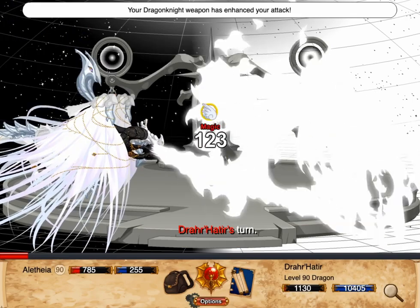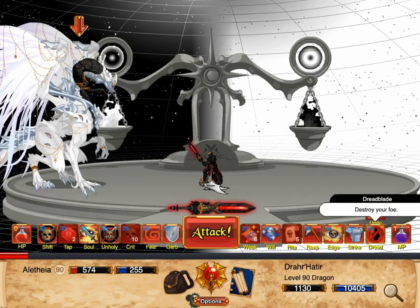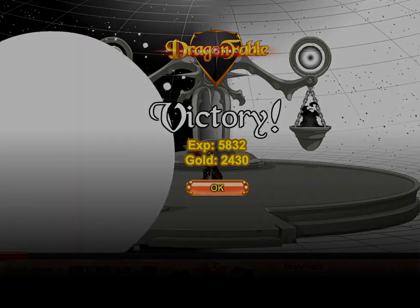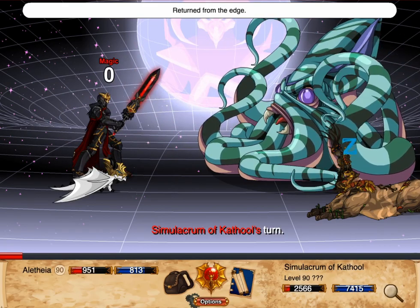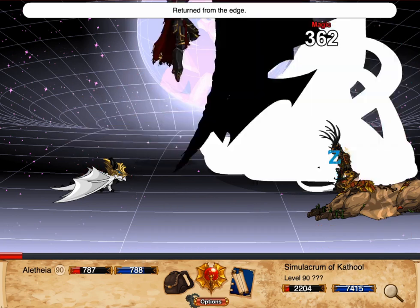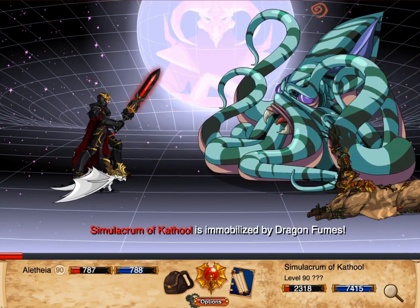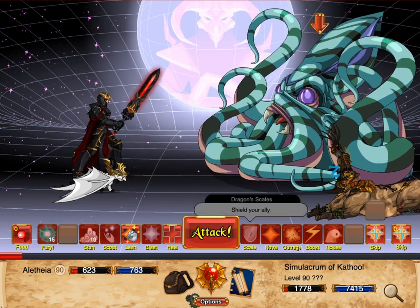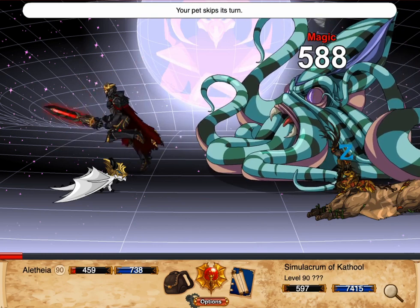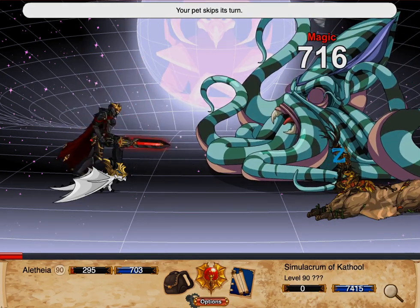That being said, the class is still one of the best for bossing due to its good defense-offense balance and good healing. This concludes the Death Knight Guide. For a more in-depth description of how the skills and passives work, check out the links in the description. What are your thoughts about Death Knight? What classes or topics would you like to see guides for next? Leave your thoughts in the comments below. As always, thanks for watching, and good luck!